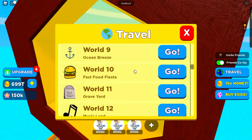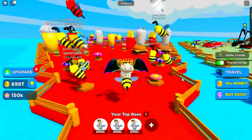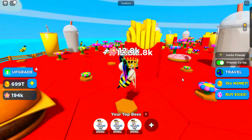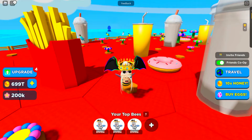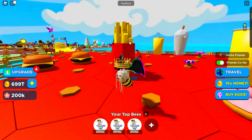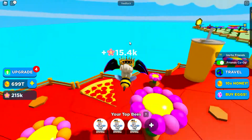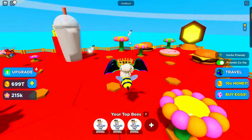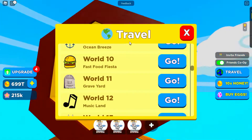Let's go to the next world — World Ten, Fast Food Fiesta! This has to be my favorite one. Look at the burgers! The donut looks so nice. I love the flowers — they look like Tic Tac sweets around the petals. Look at the milkshake, the french fries! I found pizza — rare! I love all this design and the red floor.